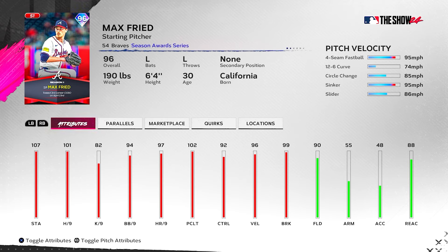Max Freed — 96 overall starting pitcher with a four-seam, 12-6 curve, circle change, sinker, slider combo. Pretty good pitch control: 99 on the four-seam, 95 on the 12-6, 92 circle change, 93 sinker, 85 slider. Pitch break is solid across the board. He'll get the Kershaw boost in the rotation — 101 hit per nine, 82 K per nine is a bit low, 102 clutch is decent. A card that could be considered for the rotation, but nothing overpowering.